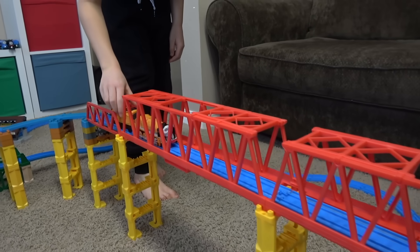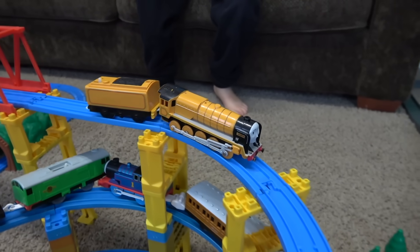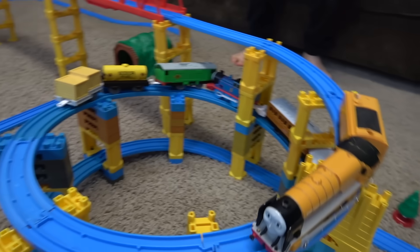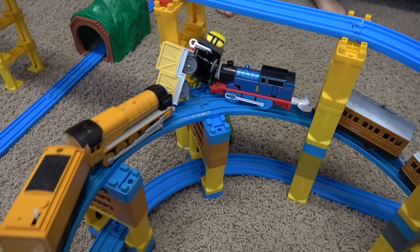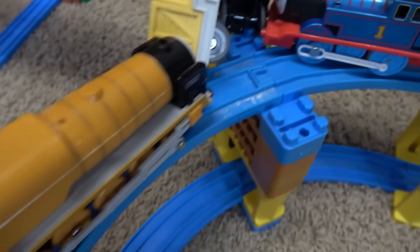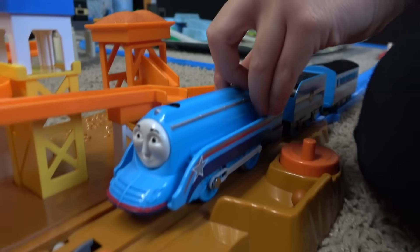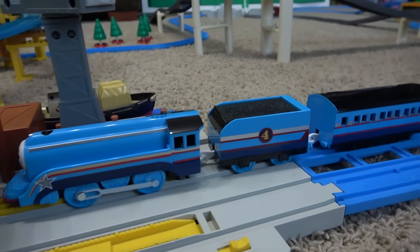It looks like Murdoch off in the distance. Murdoch's slow and strong — very powerful engine. We'll see what happens as he comes down the line. He says he's going to give Boko a boost. Face down Boko with the fuel tanker — this is not good. Shooting Star — this is right from Japan, isn't it? Yeah. I love this guy. He is absolutely one of the most beautiful engines ever.